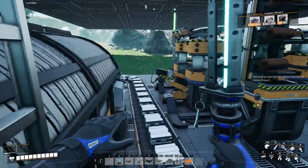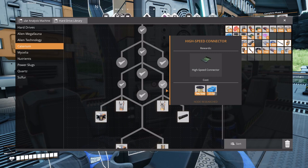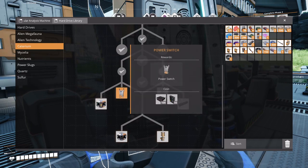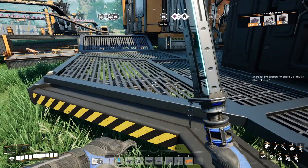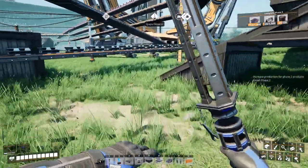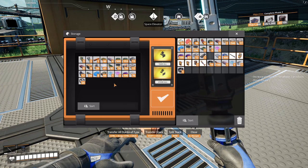What else can we do with caterium? I think that's everything we can do right now. We don't have any AI limiters yet — we get ten AI limiters and we can get the smart splitters. I don't think we have any over here. Do we have any AI limiters over here? We got some rubber. No AI limiters there. Any AI limiters in here? Circuit boards — no AI limiters.